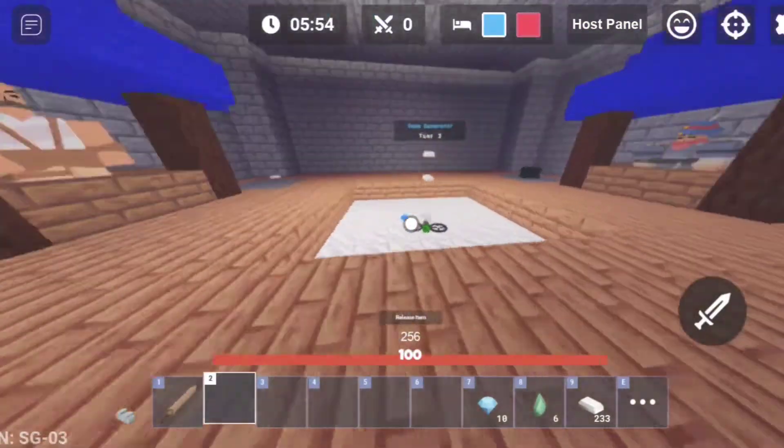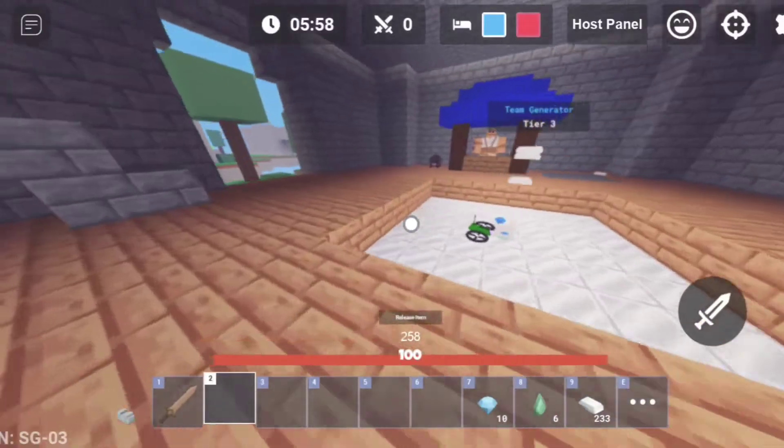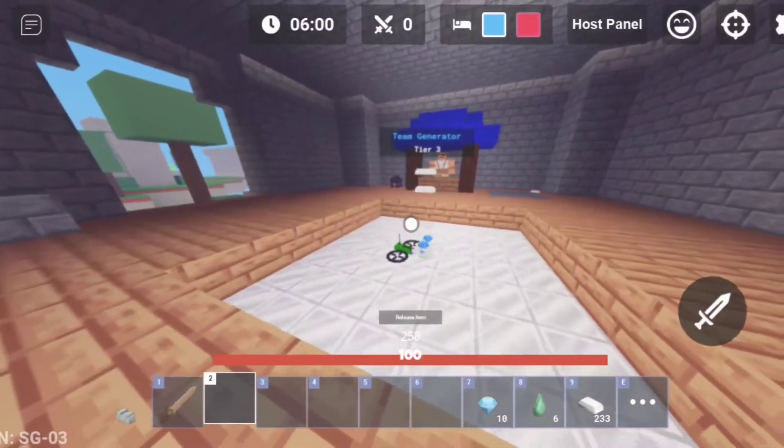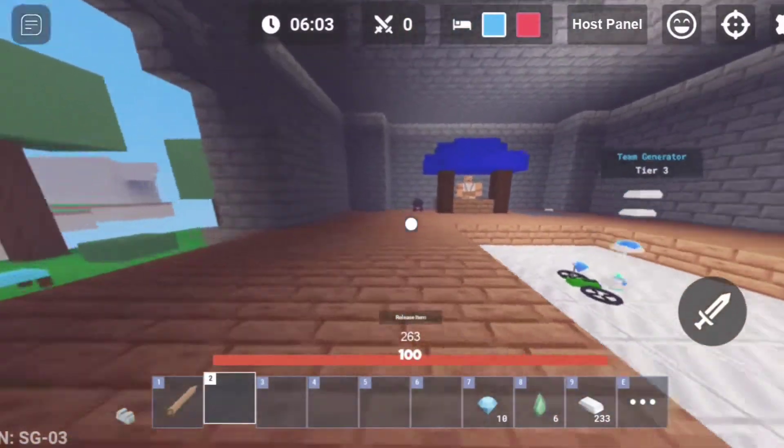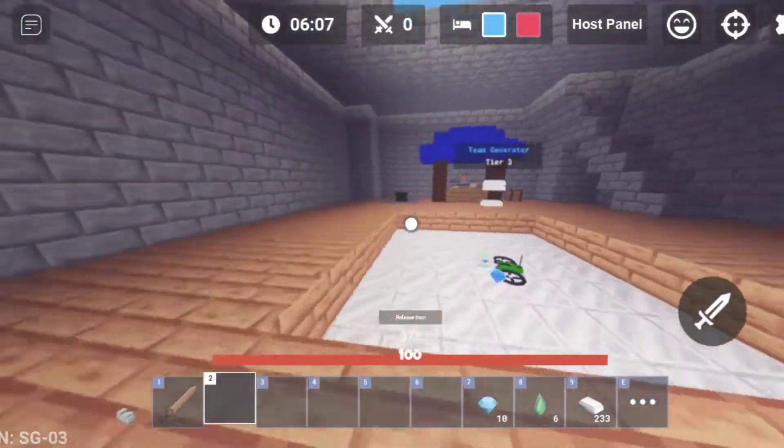There'll be like 20 plus emeralds in your gen that you can split with your whole team. That means the whole team will get 20 ems each, basically. So that's like 80 ems in squads in just a few minutes, for a 50 iron drone — that's really good.